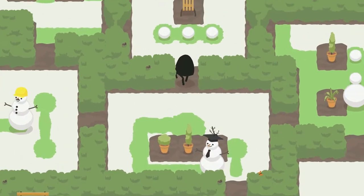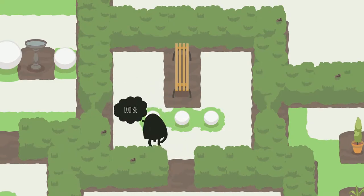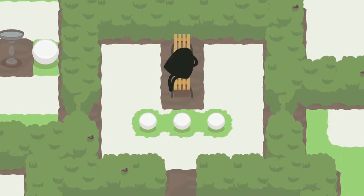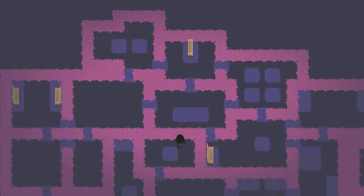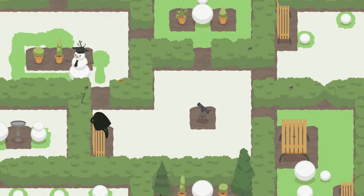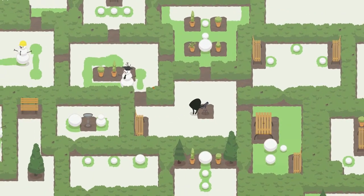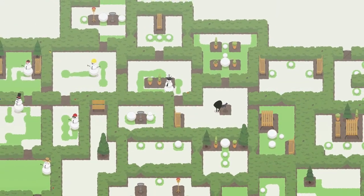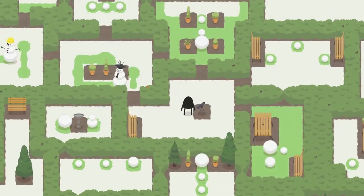I'm not planning on playing this entire game — that would take me too long — but I just wanted to give you guys an overview. Let me sit on this bench and have a dream. See what happens. Yep, it is a teleporter! So now I can teleport to the ones I've been to. What is this telescope? Oh, it lets me zoom out and look at all of it. Look at all my happy snowmen!